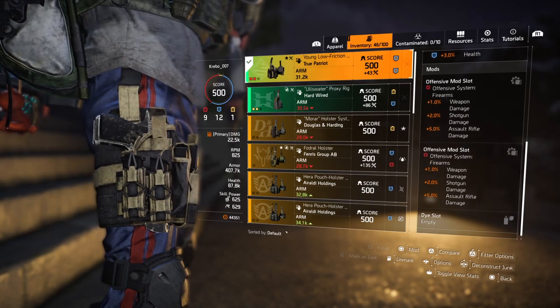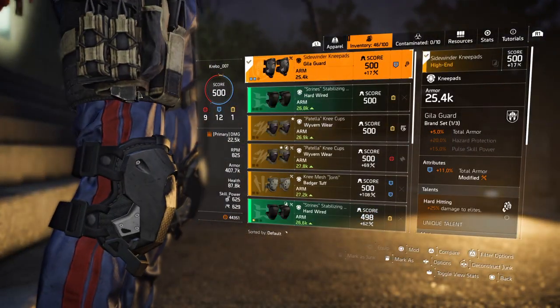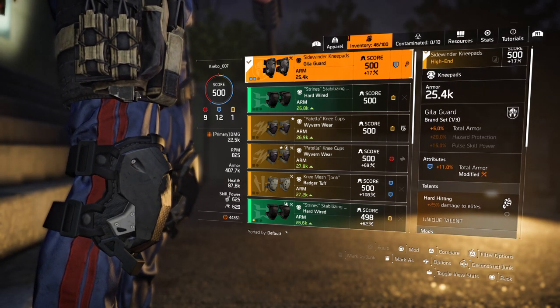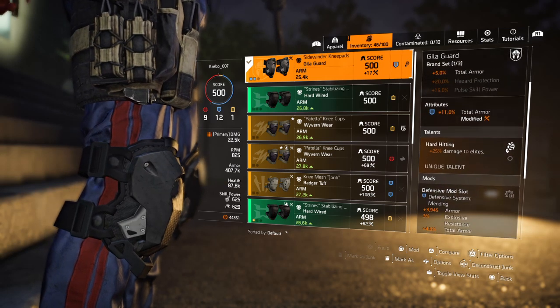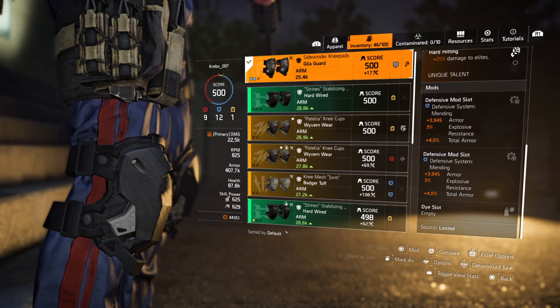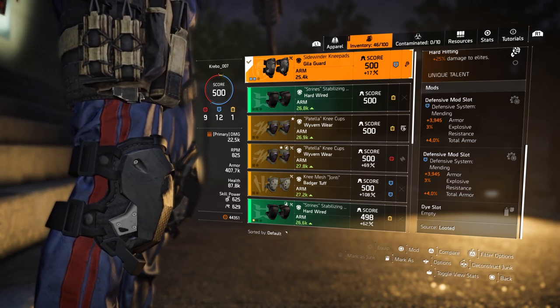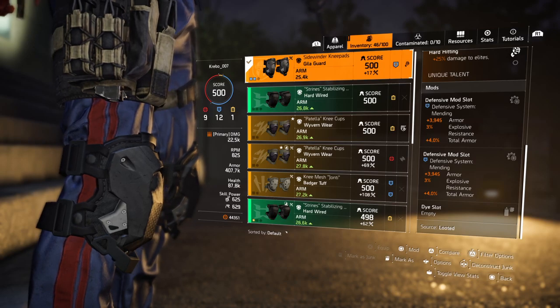I'm using a Killer for the kneepads — total armor 11%, that's the best I could find. I have my damage to release on there, and 2 more of those mods I purchased from the level 30 clan vendor. I would recommend you do the same.